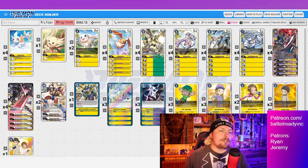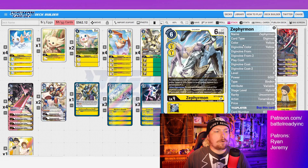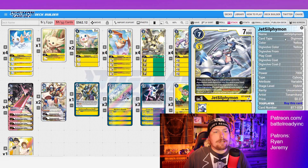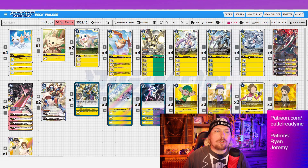Next is our standard hybrid package. We've got four Kazemon to evolve on top of Tamers — our two stair-step methods for getting into JetSilphymon. We also have four JetSilphymon. If you evolve on top of Zoe, you get plus 3000 DP on your Digimon. We actually have a decent amount of Digimon in this deck, so I like that more than previous yellow hybrid builds. JetSilphymon evolves for one if there's a Tamer in the source, which will usually be the case.